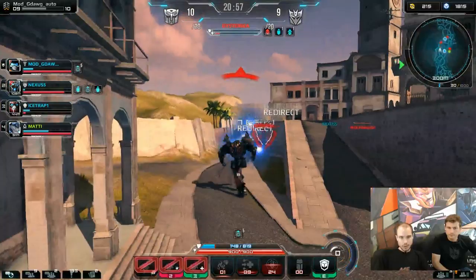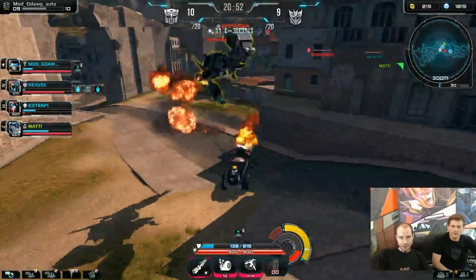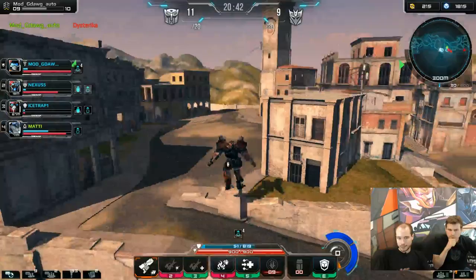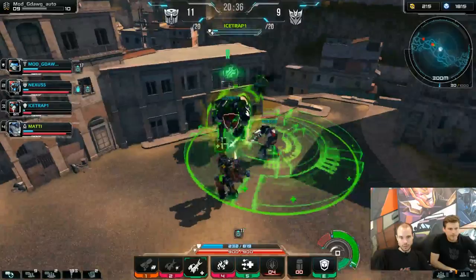A good thing to do with Sparkscape when coming up against Dust Storm is to drop your Engine Purifier in advance — the Dispeller — because if she decides to stun you, it will remove the stun. So ideally you want to pre-place it. Ice Trap got out very low there.